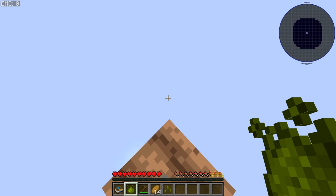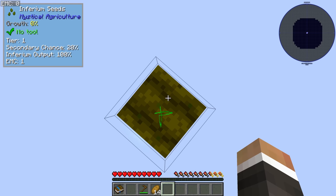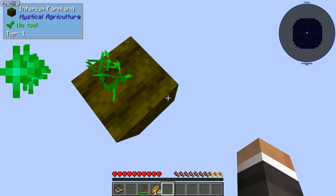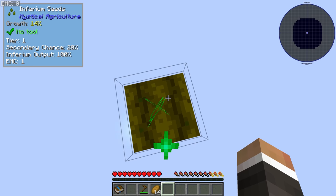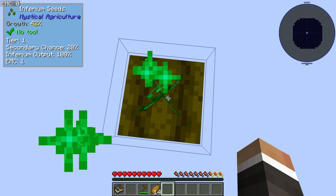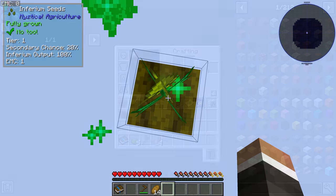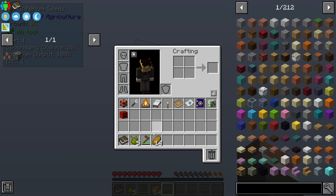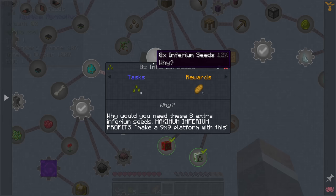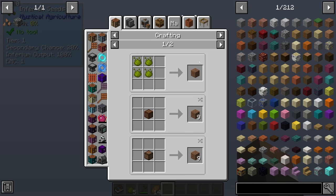It says you can make Inferium farmland by crafting it or by right-clicking the farmland with Inferium essence. If we break this and right-click our farmland with the Inferium essence, we now have Inferium farmland. You'll see in the top left that it now says secondary chance 20%, which means for every five Inferium we harvest we should get approximately one extra seed.